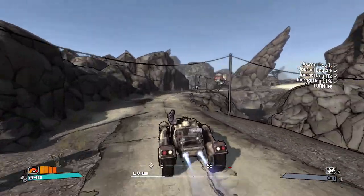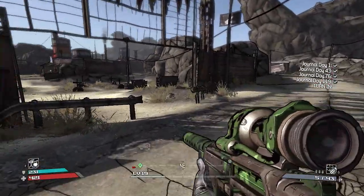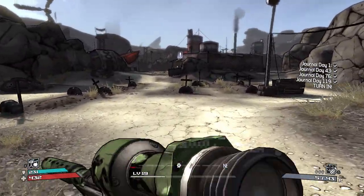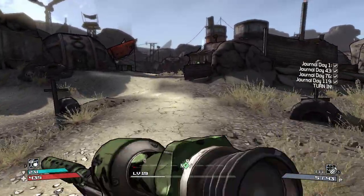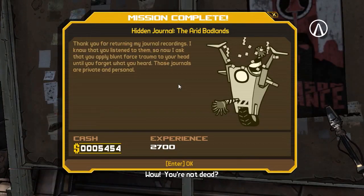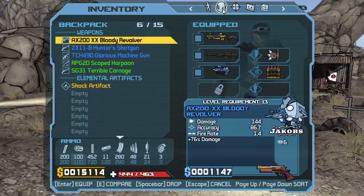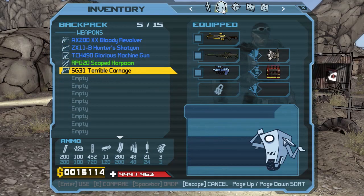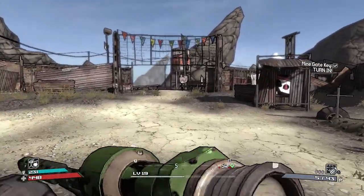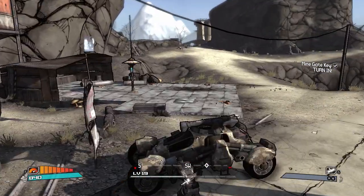Hopefully all the missions done for the Bounty Board. Shock Crystal Harvest. I've got a few goodies there actually - Shock Artifact, nice. Get that equipped. Thank you very much. So now I've got Shock and Fire on my turret and I can change them whenever I want. Let's go turn the mind gate key in and then we should be good to go.